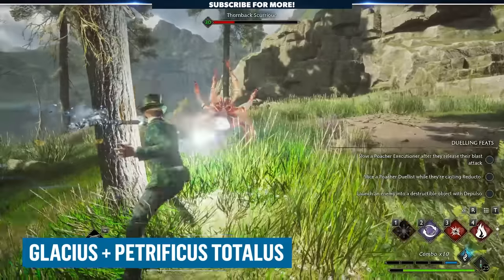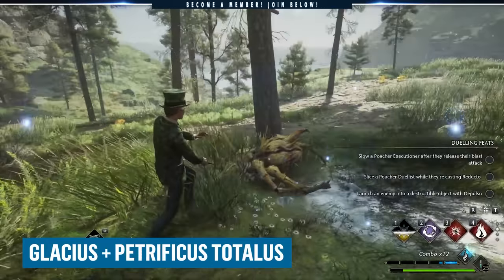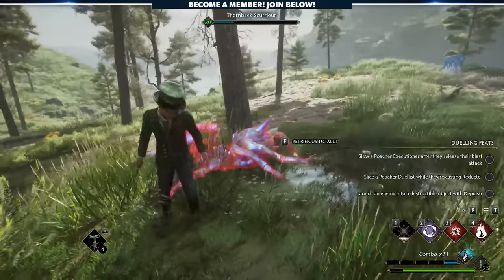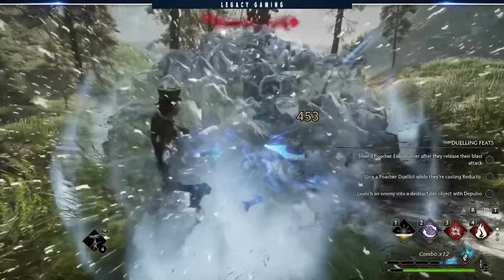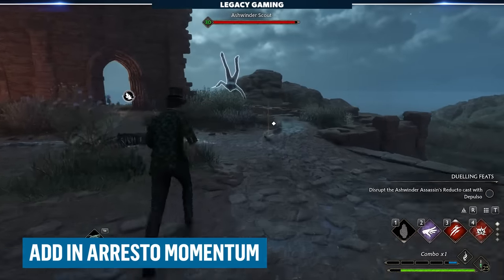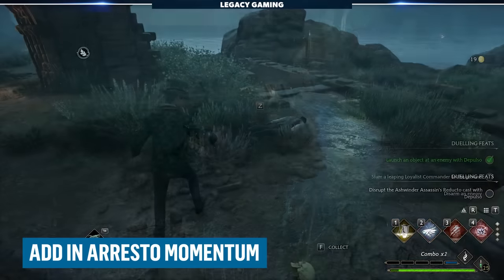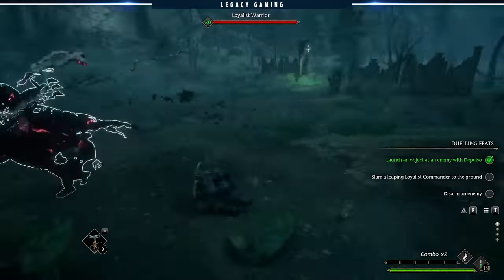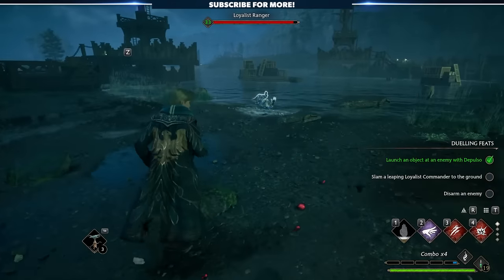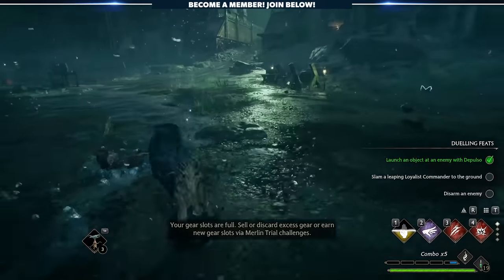If you use Glacius on the final enemy in a group, you can walk up to them and use Petrificus Totalus for an instant kill. This is only applicable on the last target, but it's a fun nuance. You can take this further by using both Arresto Momento and Glacius to isolate the final two targets, then using Petrificus Totalus to take both out. Say you're out of health potions and almost dead — this is a decent strategy for safely ending a fight.